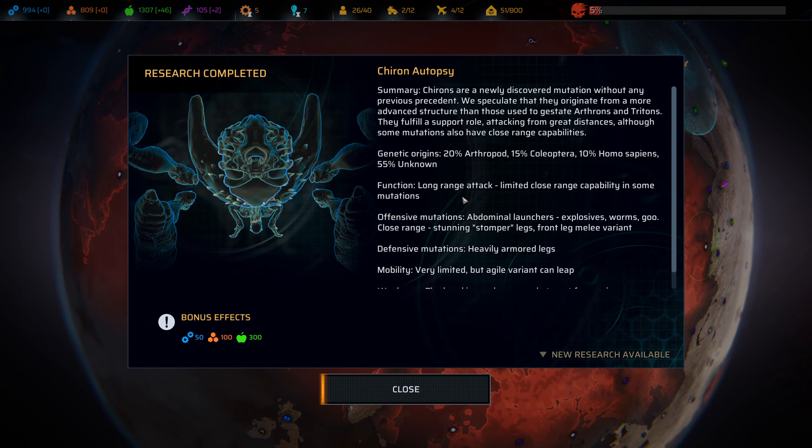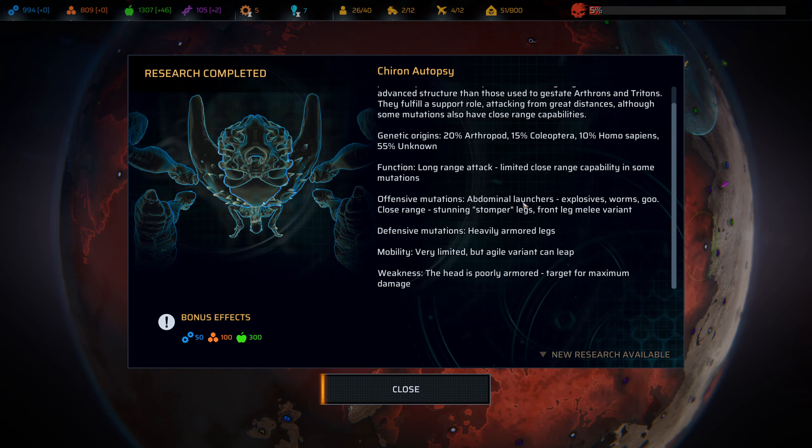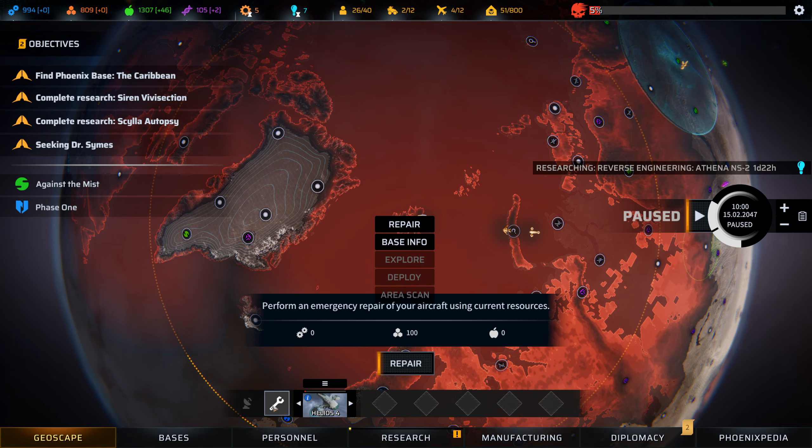The chiron autopsy is done. Chiron is a newly discovered mutation without any previous precedent - we suspect they originate from a more advanced structure than those used to gestate arthurans and tritons. They fulfill a support role attacking from great distances, although some mutations have close range capabilities - that'd be the stompers we saw before. Composition is 20% arthropod, 15% coleoptera, 10% homo sapiens, and 55% unknown. Functions include long range attack, abdominal launchers, explosives, worms, goo, close range stunning stomper legs, and front leg melee variant which we haven't seen yet. Defensive mutations include heavily armored legs, limited but can leap, and the head is poorly armored.